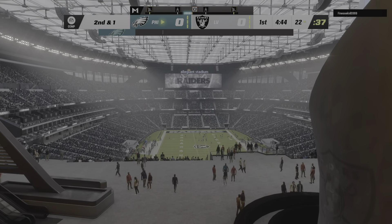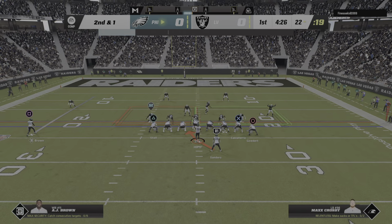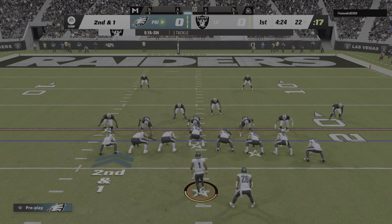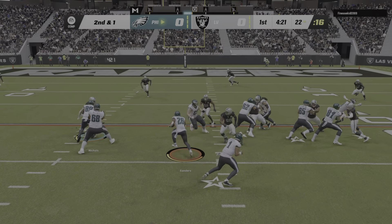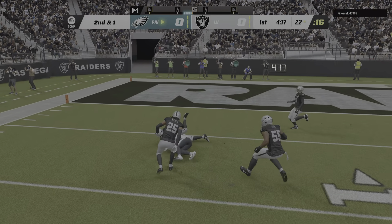He'll be taken down at about the 22-yard line. When you execute a drag or a crossing route really well and give them a chance to let it develop a little bit, you can gain some significant yardage hitting your tight end on that one.